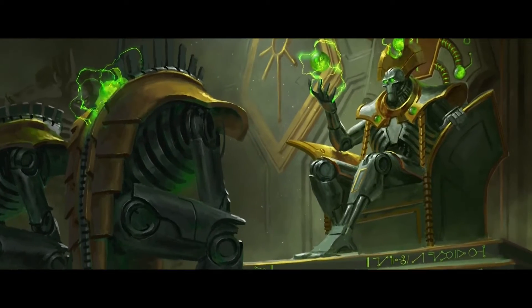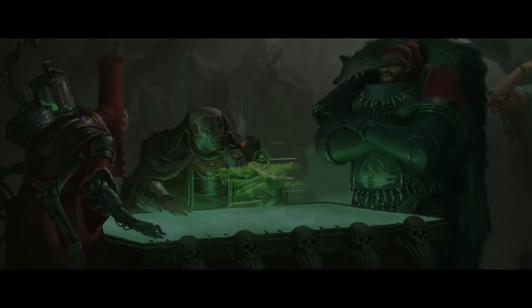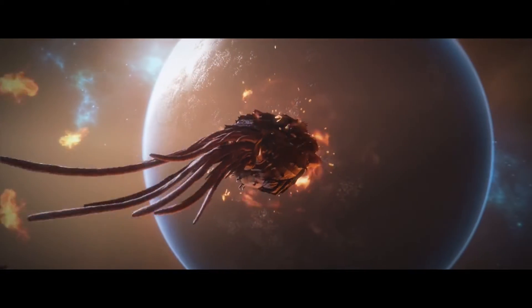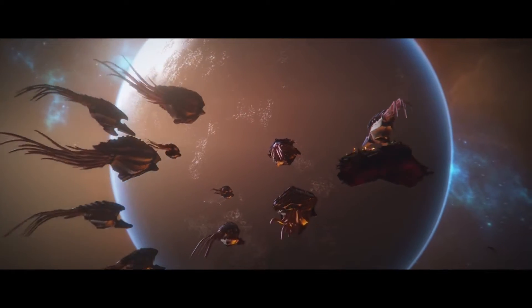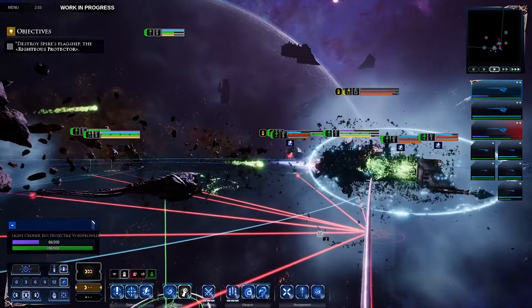While Imperial and Necron characters explain their goals and motivations during their campaigns, the Tyranid story is told through those that Hive Fleet Leviathan comes into contact with. This shows how fear, desperation, and infighting can doom entire species.